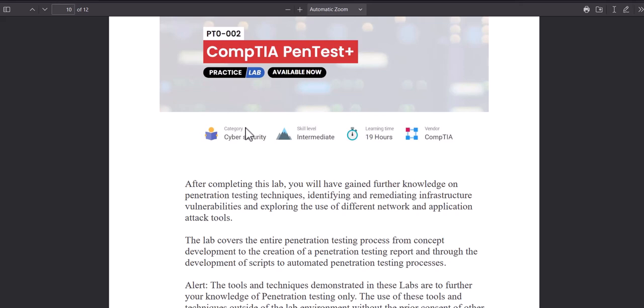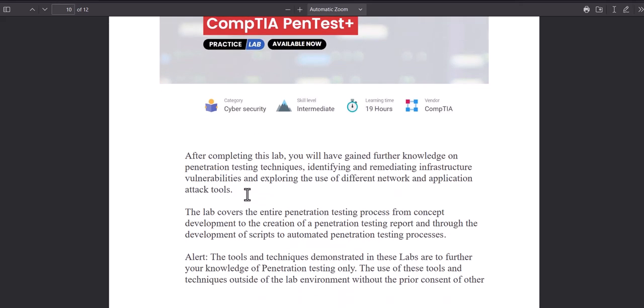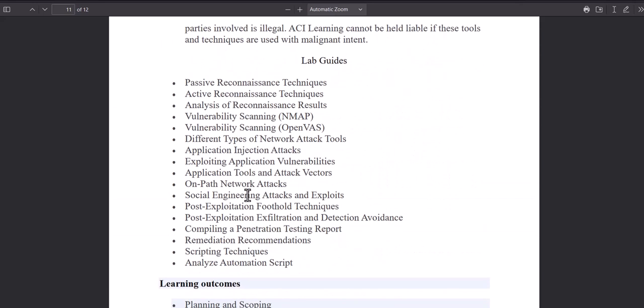The last lab available as a premium member is the Pentest lab. This is the final one because by now you know Linux, Kali, different tools, systems, and vulnerabilities. At this point you want to learn the skills of attacking systems and finding vulnerabilities using different methods and tools. If you're getting hired by a company that does this, this lab will be very useful — it's your final lab and gives you solid, well-rounded skills at the end of your practical training.